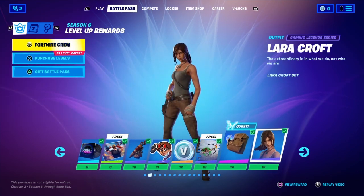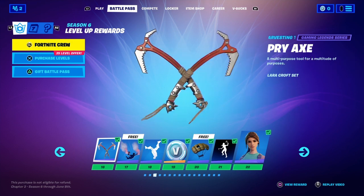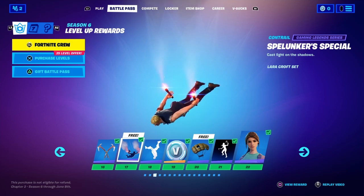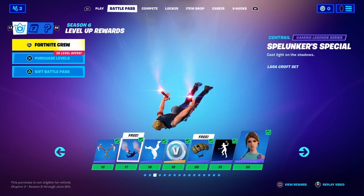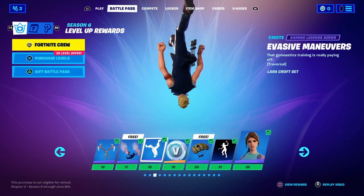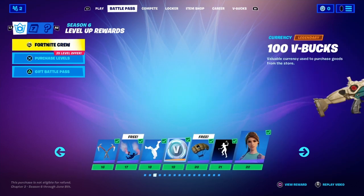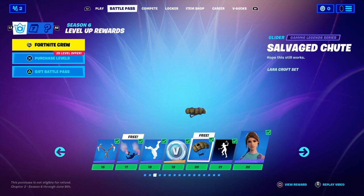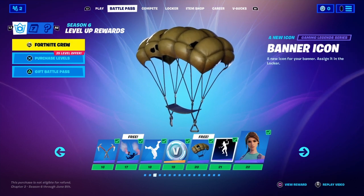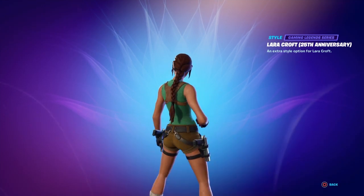You get Lara Croft — just the original style. Then the next one you get Pryax, then you get Spelunker Special. It's like a poncho with those little flare things. This is called Mesa Maneuvers and it's a Traversal, which makes it just perfect. 100 V-Bucks, a Salvage Chute — it's like a parachute with holes in it. You just hang down from it. Banner Icon — Lara Croft 25th Anniversary. This is her 25th Anniversary costume.